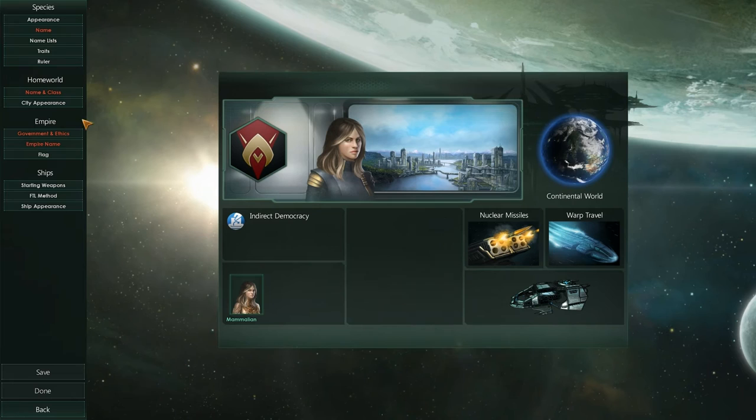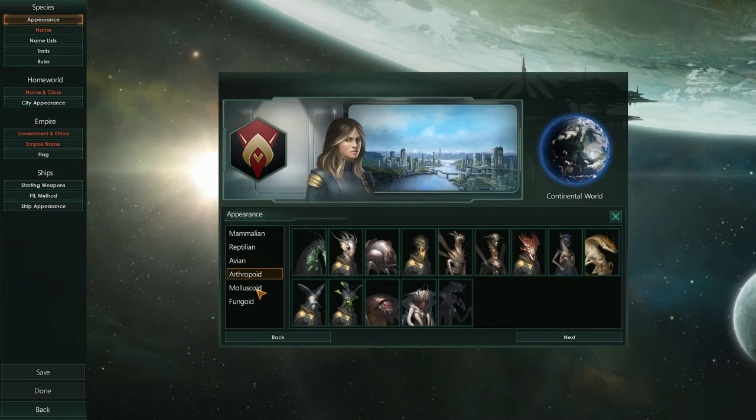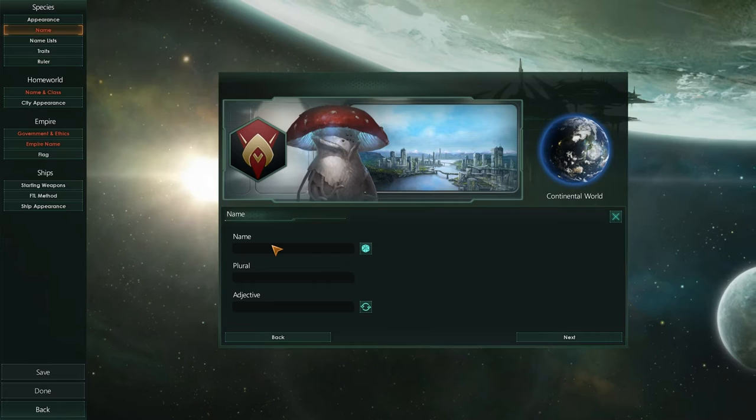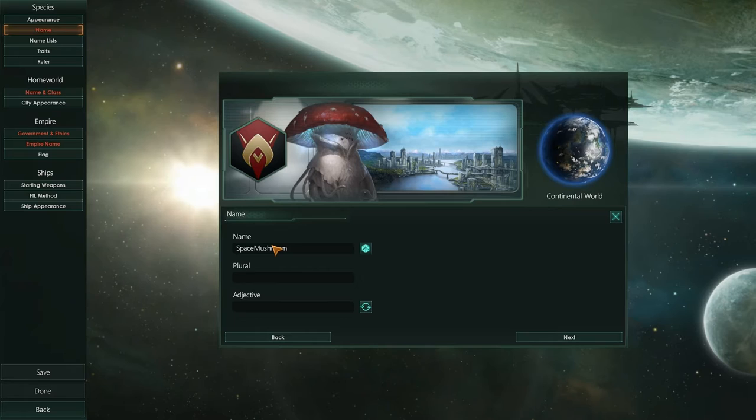We're going to create a new empire. So, our species — what do we want them to look like? You've got a choice between mammalian, reptilian, avian, arthropoid, molluscoid, and fungoid. I thought it might be fun to play as this mushroom-type dude, the fungoid mushroom. So I'm going to choose him. We need to give him a name — maybe Space Mushroom? Space Mushroom. That sounds good to me. Plural: Space Mushrooms.